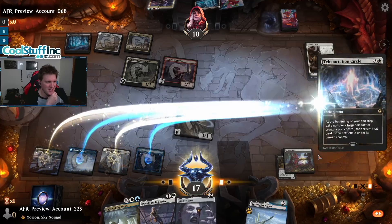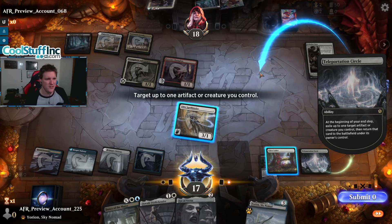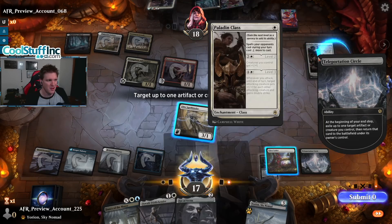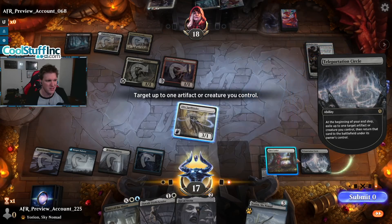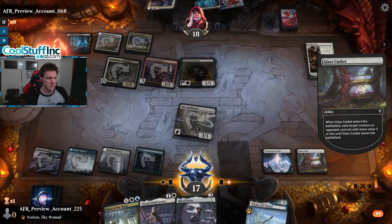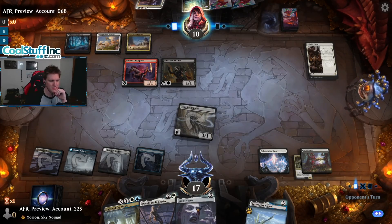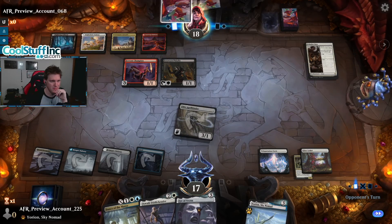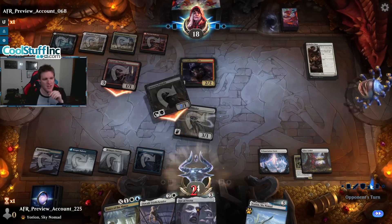I think my play is to get the Teleportation Circle onto the battlefield here. We can either blink the Spellbinder and go after that card in their hand, but they have the Crusader to play next turn anyway. If we blink this and take their Adventurer it slows them down a good amount — because it's just a 1/1. Take three, fall to 14.